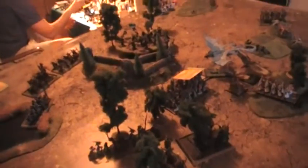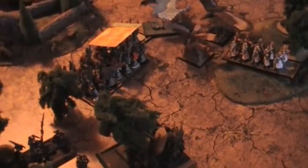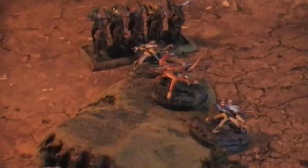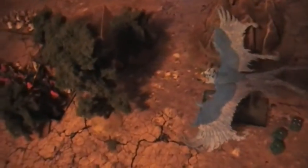The wildwood riders did sixteen wounds to the ten archers and overran only two inches. The sylvan sentinels shot down the phoenix, doing three wounds to it so it lost its two remaining wounds. Ambushing fast cavalry — glade riders — are coming up towards the boltrovers. The silver elves move up, the eagle chaffs the dryads, and the swordmasters reformed. The flame phoenix swooped over the blade dancers in the forest.